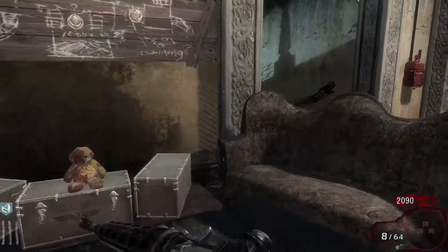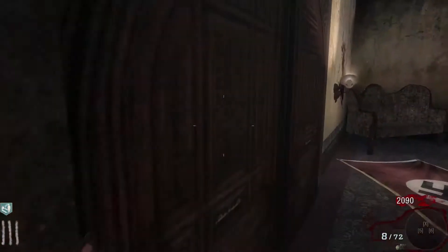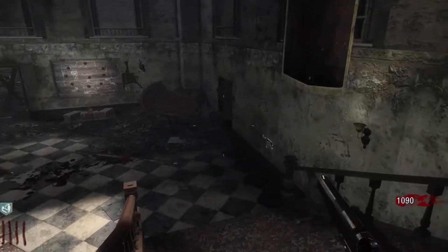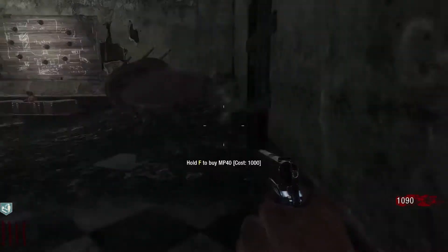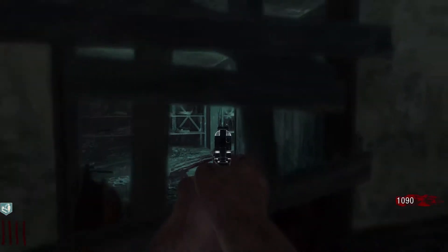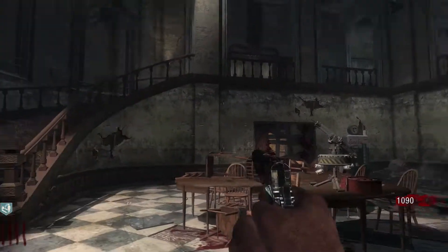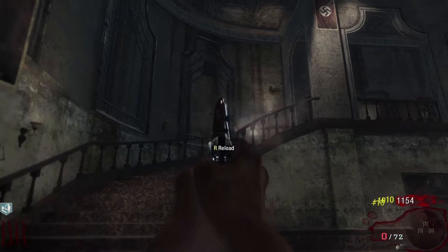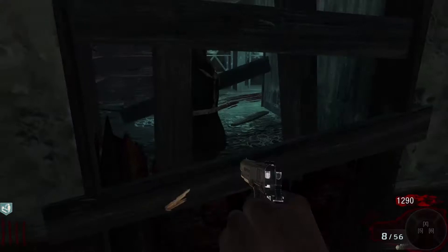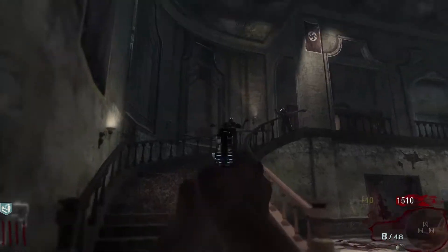So we got 2,000 and we can open up a few more doors here. We actually just got ourselves a maximum ammo. Potentially we could use this gun here just to kind of spam through. There's also this here and that could potentially give us quite a bit of points if I do it correctly. If not, I could potentially screw myself over. Power needs to be on. I can get a lot of points from this gun.